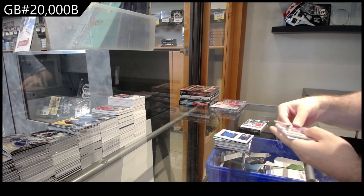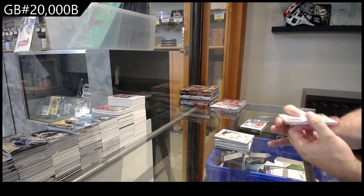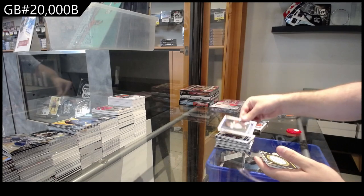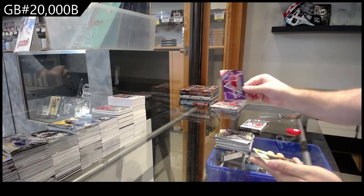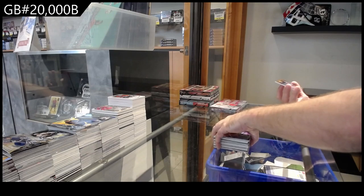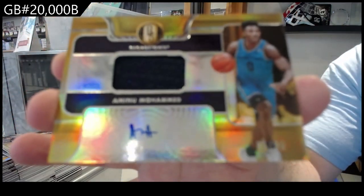Again a substantial swatches of Banchero. We've got a Durant rated rookie of Chandler, Washington Jr., Washington Jr. again rated rookie. Mathurin gamma rays, Holmgren gamma rays, Davis recon, and a 99 Muhammad.